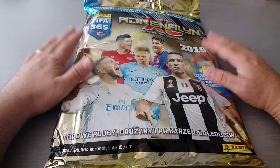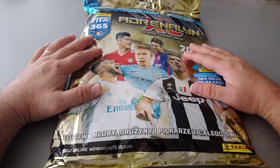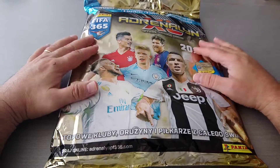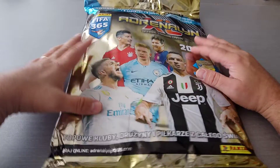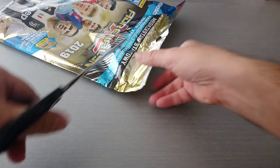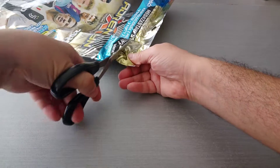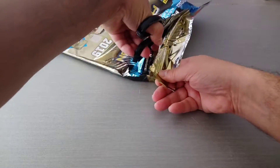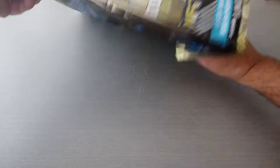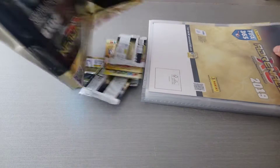Alright, so what you get in here: you get six packets and three random limited edition cards, in addition to the binder, in addition to the game map, and all of that. So, you lads and lasses out there, you know how it is, and you know what's going to be inside.